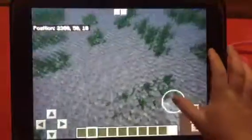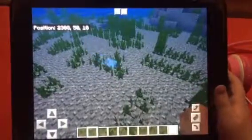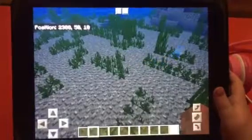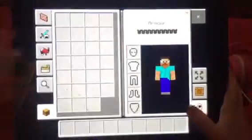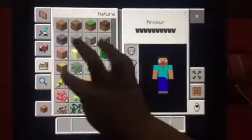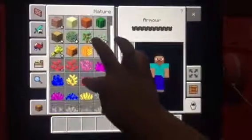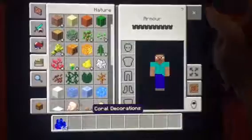But I meant only the garden in the next part, so in part two it's going to be the house. You get corals for the garden — the corals are there. I think I should get those tube corals.